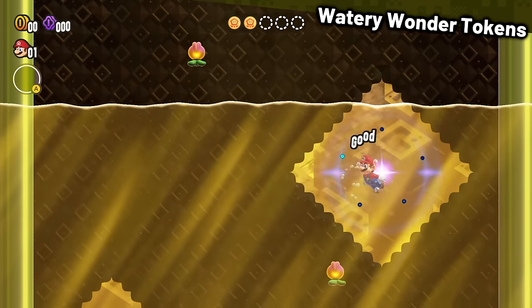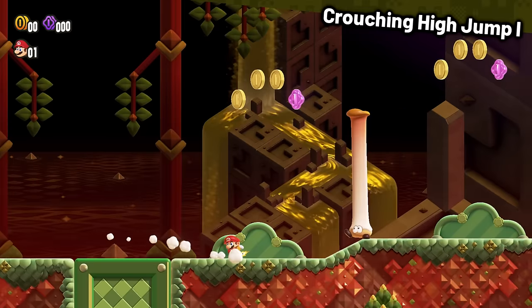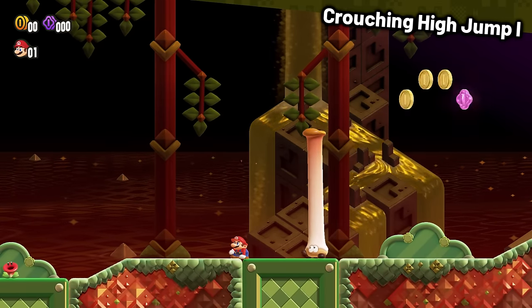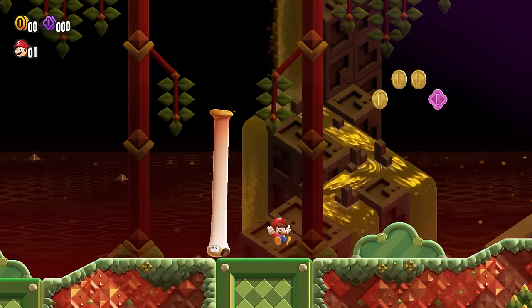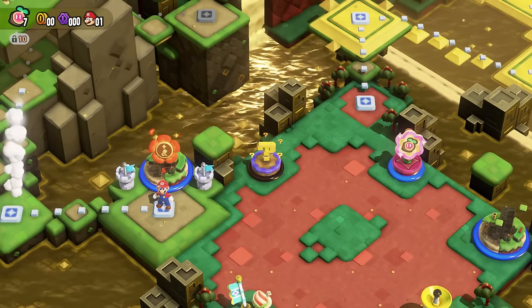Getting the five tokens in Watery Wonder was also very easy, allowing us to quickly get to Crouching High Jump 1 — a badge challenge level where we need to avoid bouncing on any enemies, because their death animation could potentially grab some coins. Thankfully I managed to let them all live and made my way to the flagpole. I'm pretty sure this badge will be quite helpful, so I'm glad I have it.